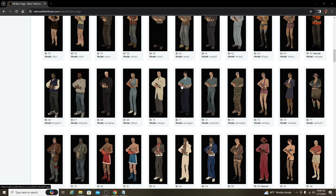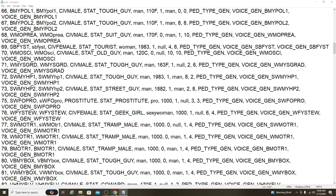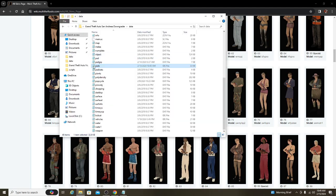So first, this is the security guard's ID — he is ID 71. This is his model ID overall: WMYSSGRD. It basically stands for white male young security guard. Yep, so this is the security guard. Since he's ID 71, you want to go to the ped ID file.